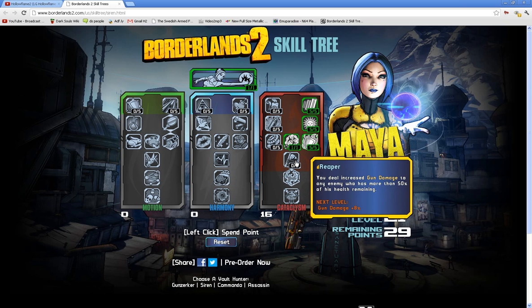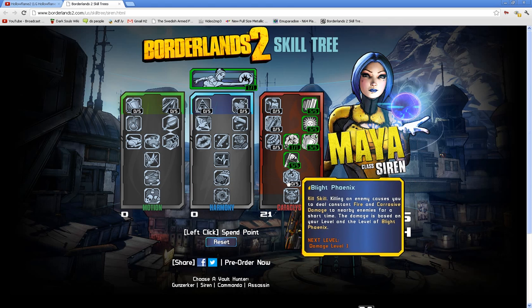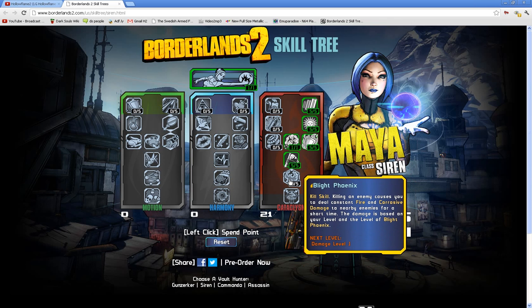Reaper: you deal increased gun damage to any enemy who has more than 50% of their health remaining, so your gun does a ton of damage right when you start fighting. Blight Phoenix is a kill skill — killing an enemy causes you to deal constant fire and corrosive damage to nearby enemies for a short time. The damage is based on your level of Blight Phoenix.